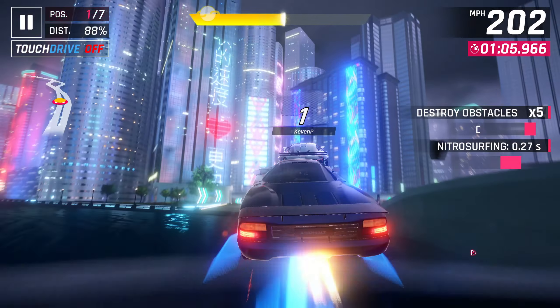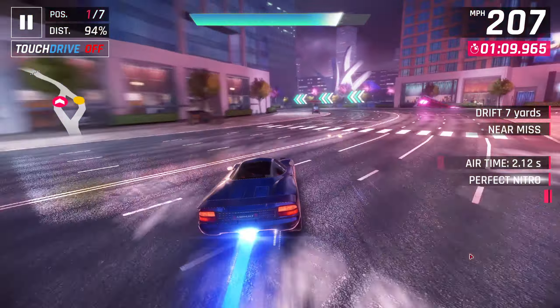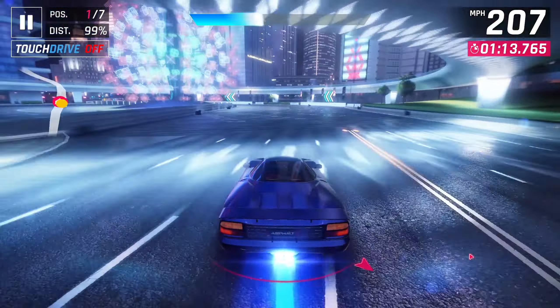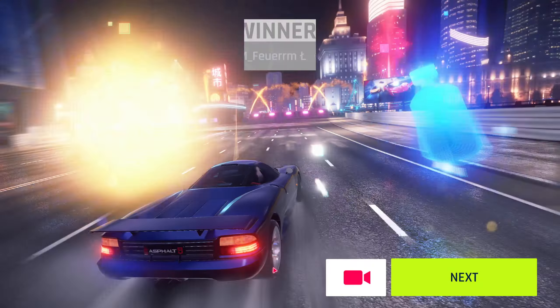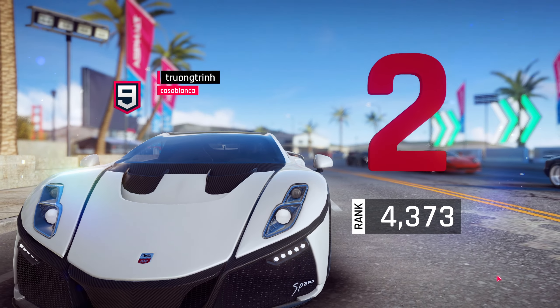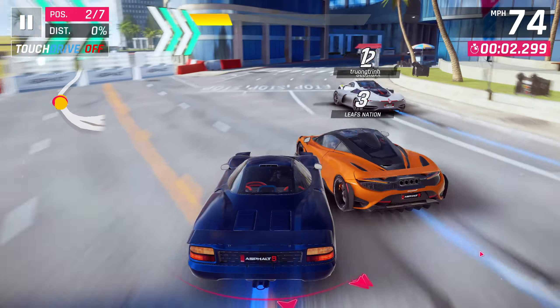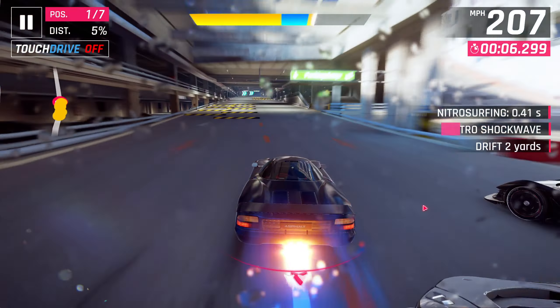Coming into the end of this race, we have a battle with this Brabham — I go to the left, he goes to the right, and I'm able to just barely inch out ahead of him. I remember when I was super new to the game I would always go to the right there because it had the ramp, and I thought that would always be faster. It might be faster in a couple cars, but I really think for the vast majority going to the left is faster, and I've actually been able to beat a few people by doing that, even this far into the game.